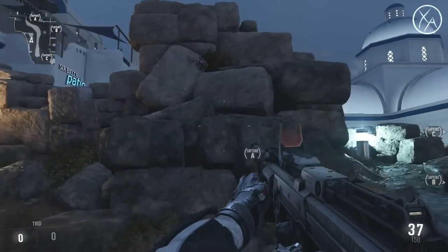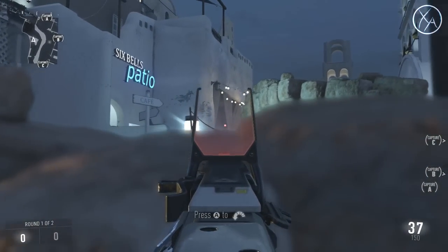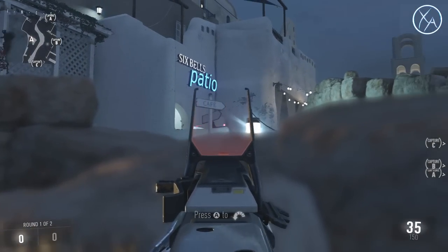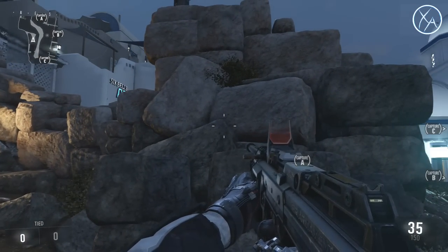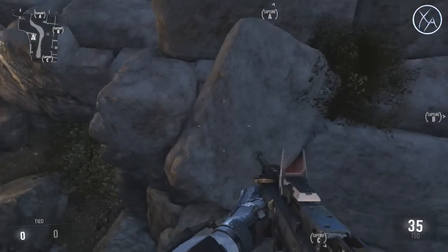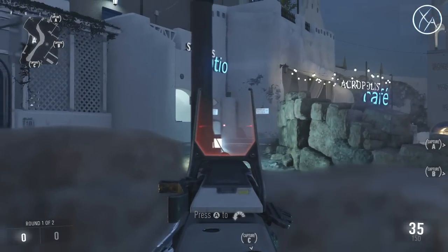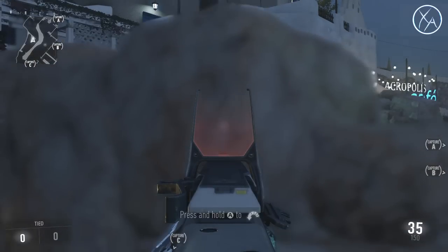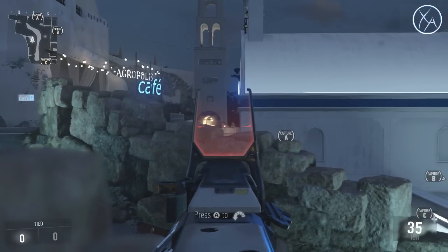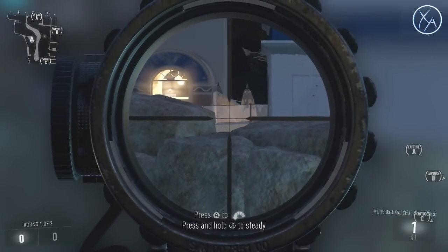If you're trying to defend the C flag from people coming from the patio, a lot of times people will sit right up here — it's a pretty good spot with great cover and you'll win the gunfight a lot of the time. But it's a fairly fair fight since they have great cover too and a slight height advantage. A little better spot: jump up here and slowly edge your way down to this ledge. You get a much better line of sight on them, they don't expect you here, and you can crouch to take cover.